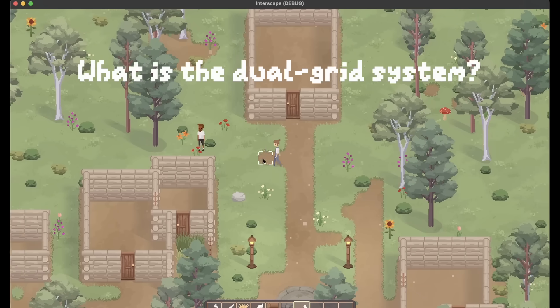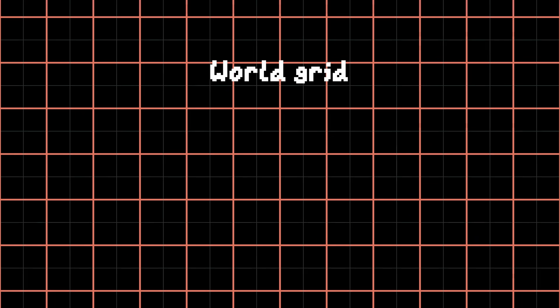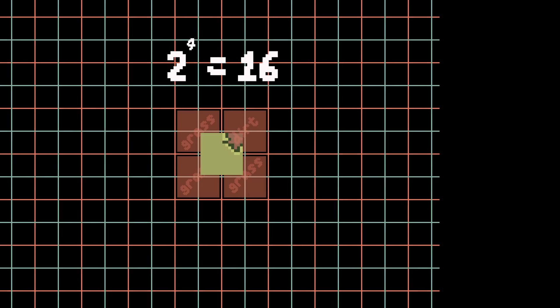So what is the dual grid system? Well, like its name suggests, it uses two grids instead of one. The world grid keeps track of which tile is where, but doesn't display anything. The second grid is offset from the world grid by half a tile, and each tile changes based on its four overlapping neighbours. This means there are only 16 possible configurations of neighbours, instead of 256.